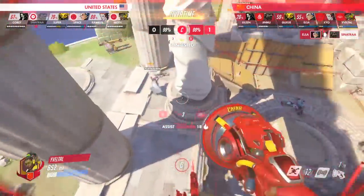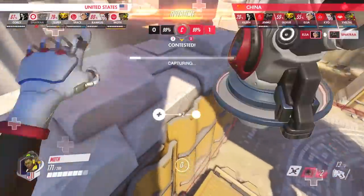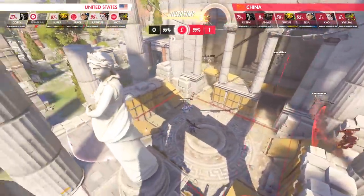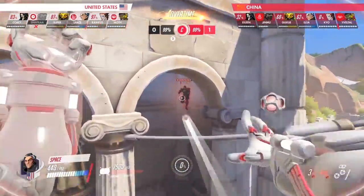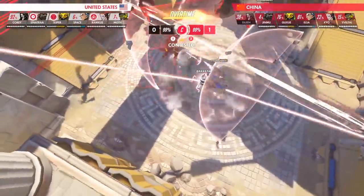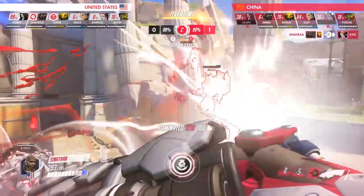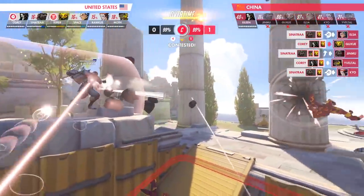Seeing weakness, China casts sound barrier and coalescence at the same time to try and win the fight immediately. Moth responds with his own sound barrier, which prevents the US squad from taking too much damage. With two of China's ultimates burned, it's Team USA's turn to make a play. Space casts gravitic flux and scans the battlefield for the ideal target, settling on Eileen's Reaper who is without cooldowns and away from his team. With the fight turning into a 5v5, Super provides a supercharger to amplify USA's damage. Sinatra returns to the fight and rocket punches China's main healer, Kyo, for a key elimination. From here, China cannot match the damage output of the US squad, and they're quickly run over to secure the round.